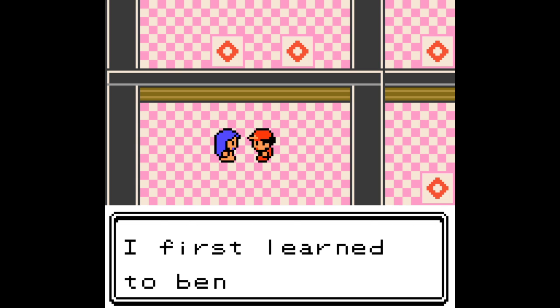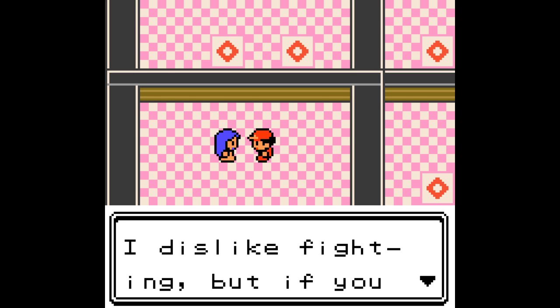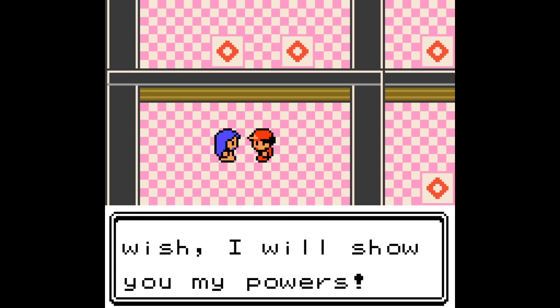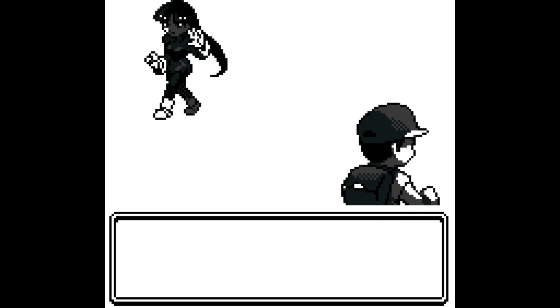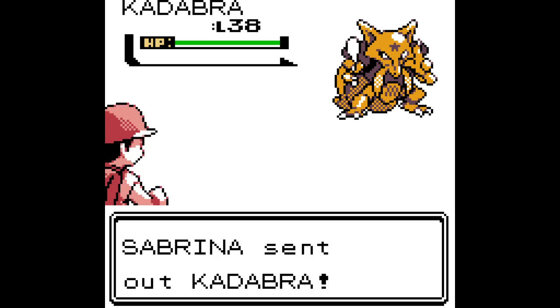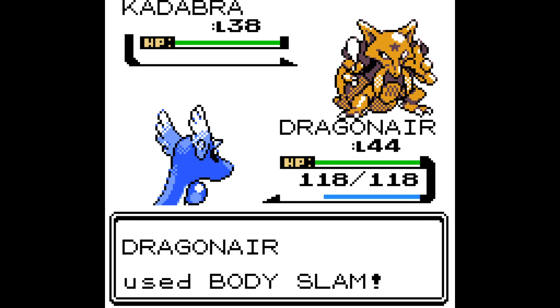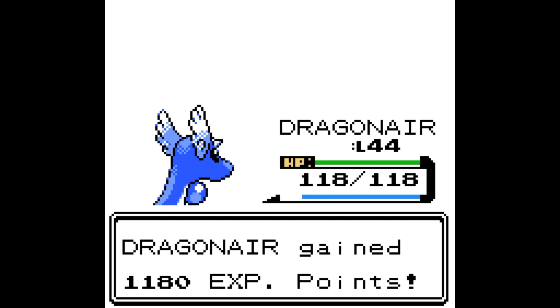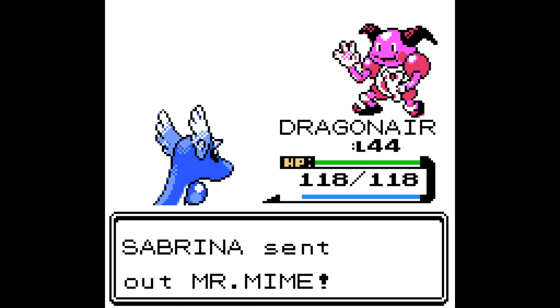'I have psychic powers since I was a child. I first learned to bend spoons with my mind. I dislike fighting, but if you wish, I will show you my powers.' It always sounds like they're not talking about the Pokemon, doesn't it? God, and her episode was like a creepy doll thing where they trapped people's minds in some puzzle. It's really fucking terrifying. I think that was Sabrina anyway.